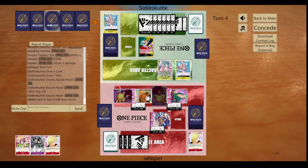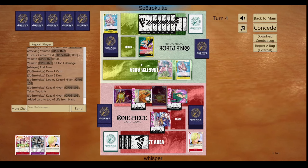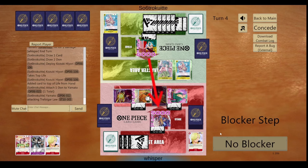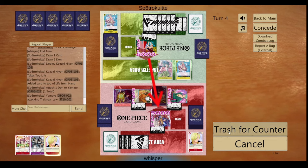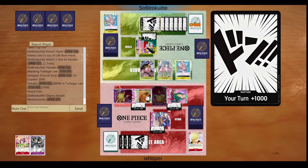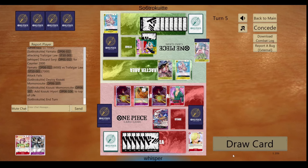She just uses the 2-cost card to replace cards, makes a 6k swing, we counter out of it. She plays a blocker, does the regeneration — she is back to 2 lives.